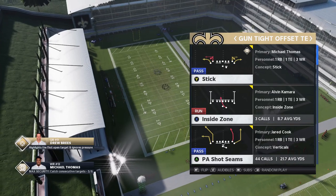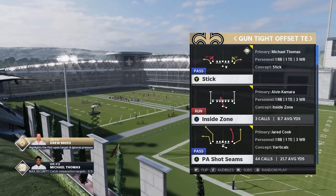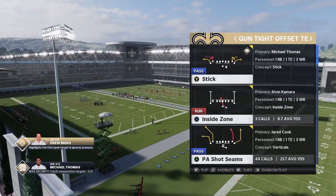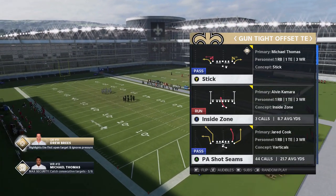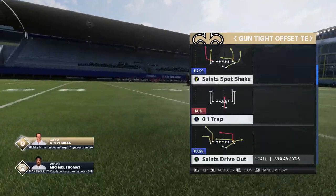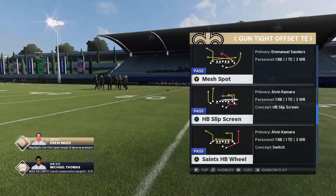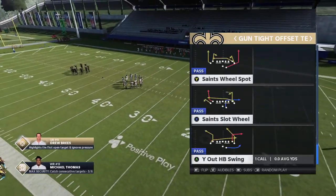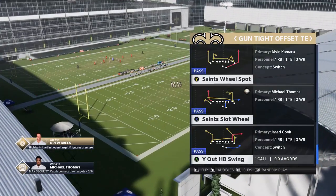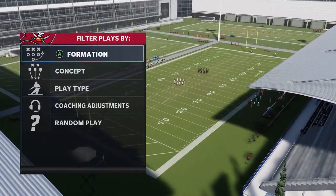This particular play — I didn't necessarily show all the things it can do, so I'm going to show a couple of additional things. This is a really glitchy play that can beat a lot of different coverages that I didn't really get to touch on, because I didn't have gameplay of me running against those defenses. I'm also going to show you a really glitchy play out of the Mesh Spot, which is going to destroy pretty much any man or zone — a two-play series you can do a million different things with. We're going to start with the PA Shot Seams, and on the defensive side, we'll start with a regular Cover 2.